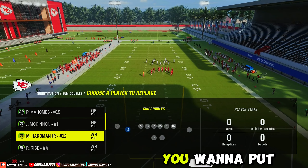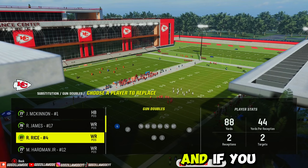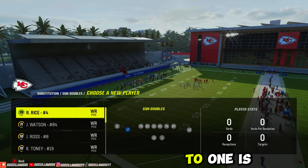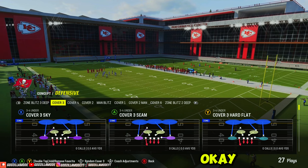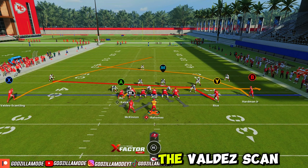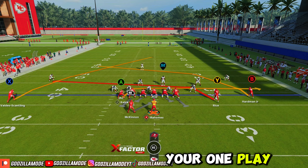How you want to set this up is you want to put your fastest receiver on this side. My boy McCole Harmon will be right here. And if you can get another fast receiver right there, you don't have to have two — one is good enough. What you're going to do is run this to the wide side of the field. So boom, ball is way far to the left. You see Marquez Valdez-Scantling right there, that X guy — that's going to be your one-play touchdown.